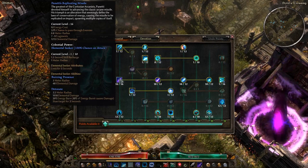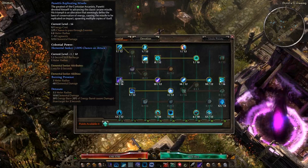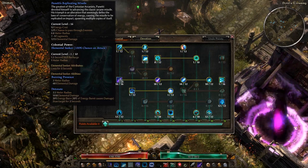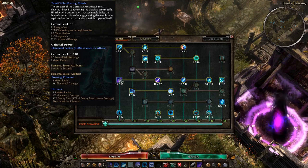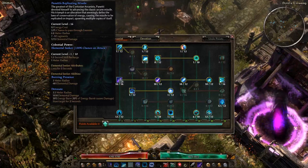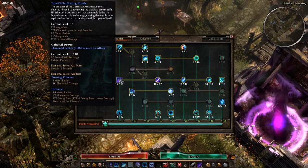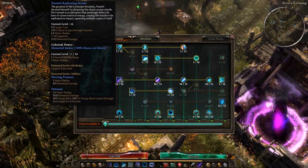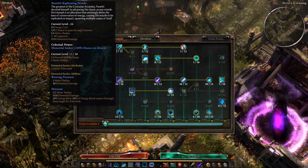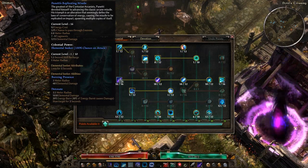Panetti's Replicating Missile has a fairly low energy cost — at 16 out of 16, it's only 92 energy per shot, which is nothing for an arcanist. It has a 52% chance at rank 16 to pass through enemies, meaning half your shots will shoot through enemies and generate more missiles. It also has 7 to 9 fragments at rank 16.